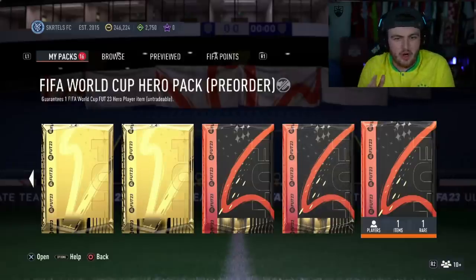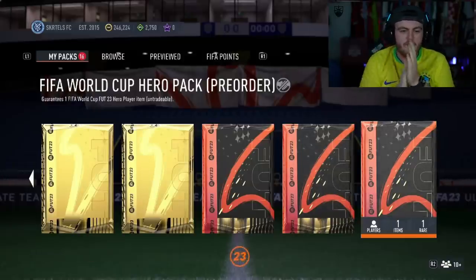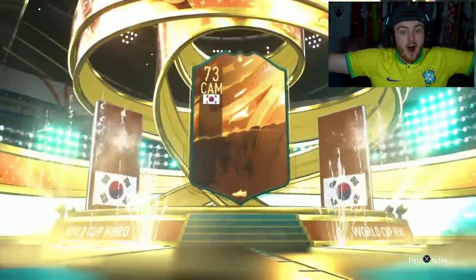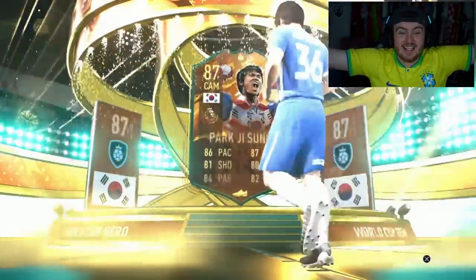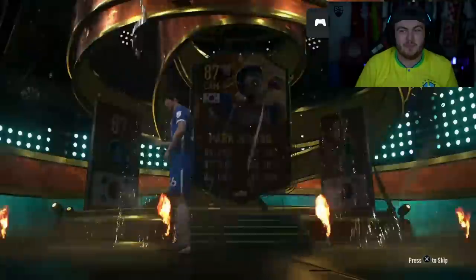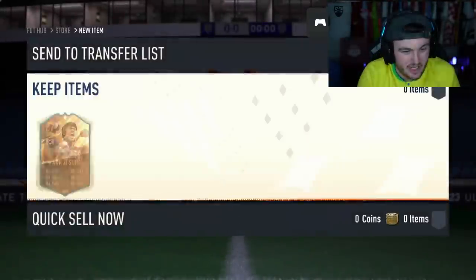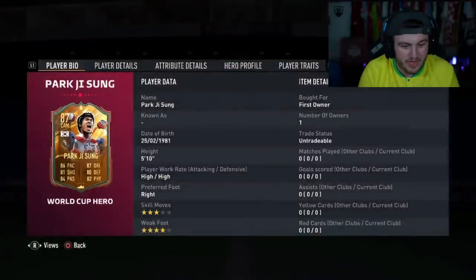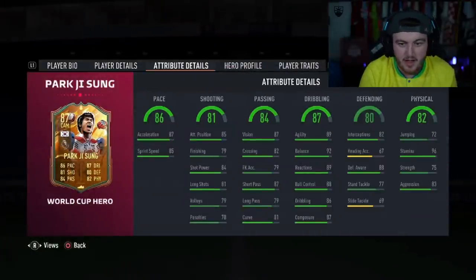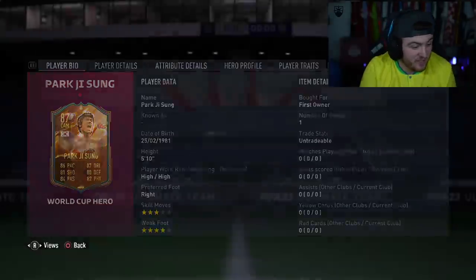We've got my boy Jack's World Cup Hero pack next. Hopefully Jack can get someone good. Come on, EA — sort us out. Big nation. Park — Park Ji Sung! Let's go, man. 87-rated Park Ji Sung. This card looks nuts, by the way. This card looks absolutely fantastic. Three-star skills, four-star weak foot, high-high. Can play right mid, left wing, or CAM. Wow. This card looks fantastic, man. What a W.